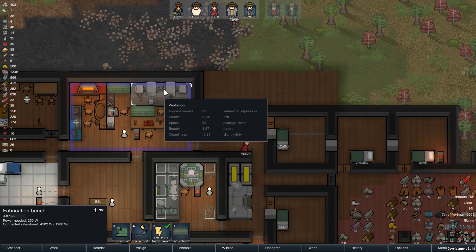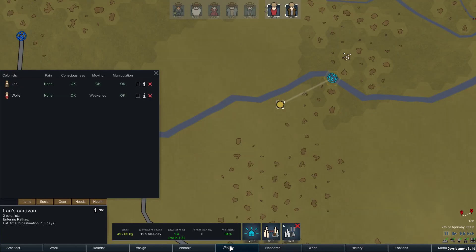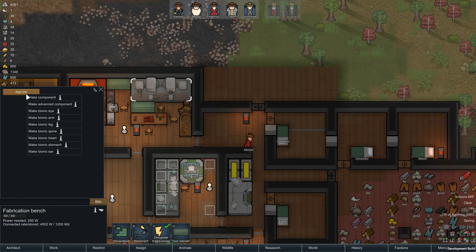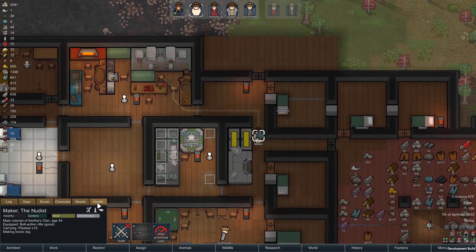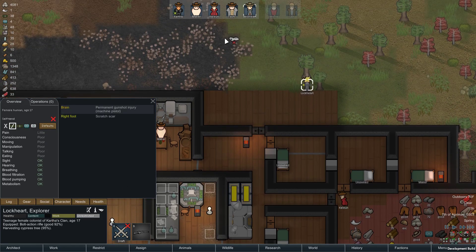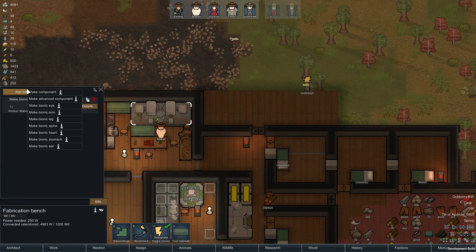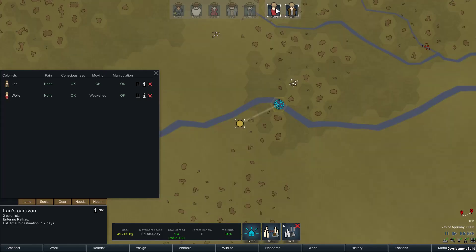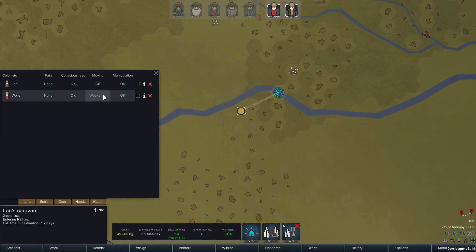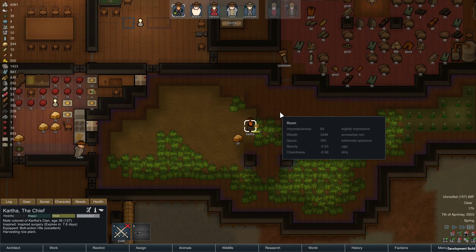On this bench, we'll first replace an arm for Kartha, then a leg for Tachi maybe, and a foot for Lockhart. He needs a brain, but the foot will be a start. Wally also has a missing leg, so we need a lot of little parts here and there.